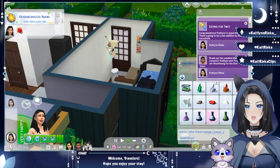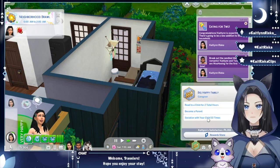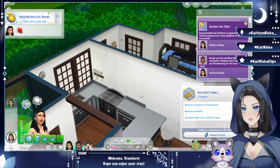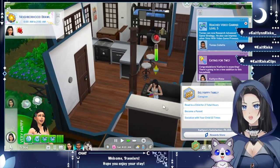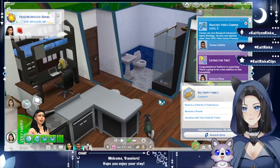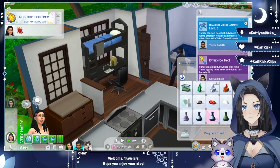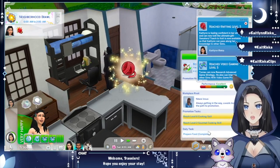Next milestone is to become a parent, socialize with a kid 10 times, and read to a child for two hours — so we need the kid to grow up first. I wonder if socializing 10 times can be done during the infant and toddler stage. I also haven't played since they added the infant life stage, so I'm not sure.